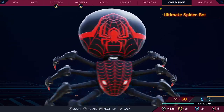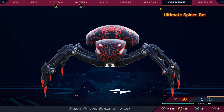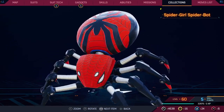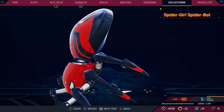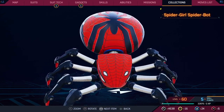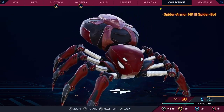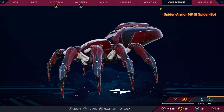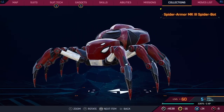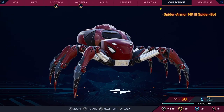Miles' bot — I've been giving generic spider bots low scores, and even though this is Miles-themed, it's just a generic spider bot, so I'm giving it a five. Spider-Girl basically looks like a normal spider bot but with a bigger spider — I'll give it a 5.5 because I do really like how the spider looks on the thorax. This next one looks kind of cool — I like that the metal quality is different from the others. Honestly I really like this — I'm giving it an eight, right up there with Shocker.